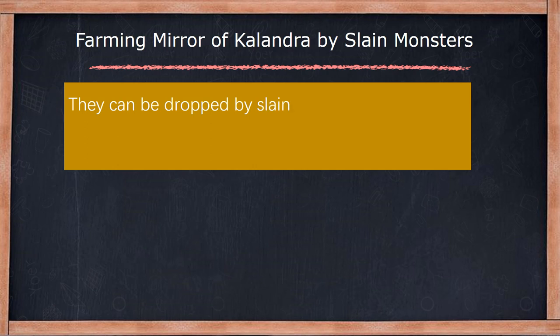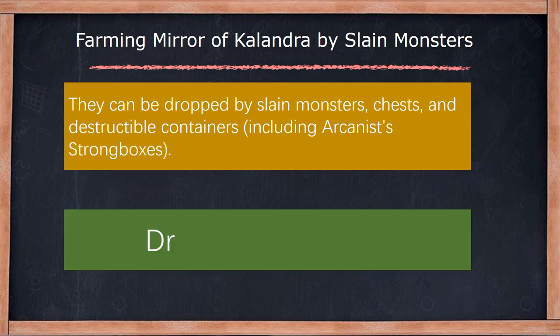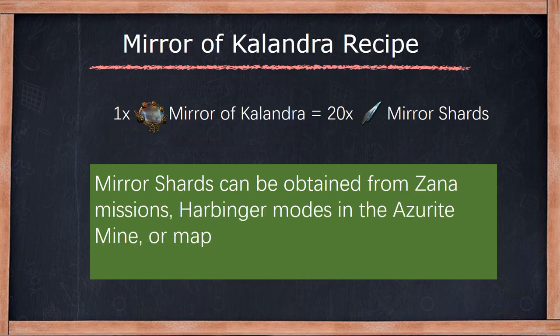Although the mirror has the lowest drop rate, you still have the chance to get it from monsters. Mirror of Calendra vendor recipe: 20 mirror shards automatically combine to form a Mirror of Calendra.